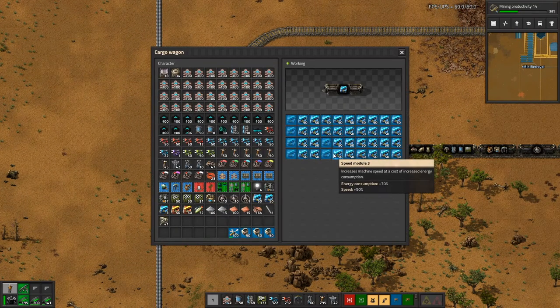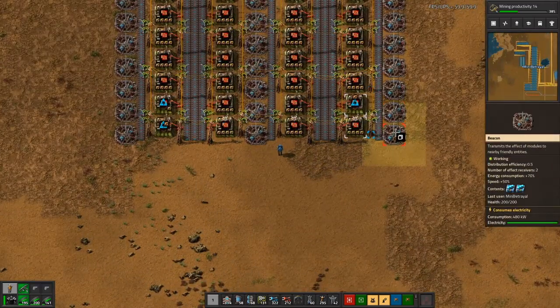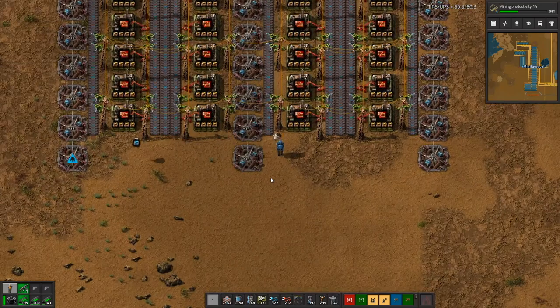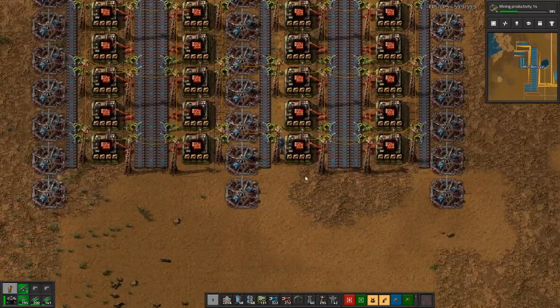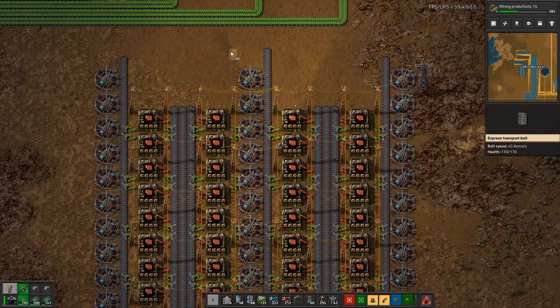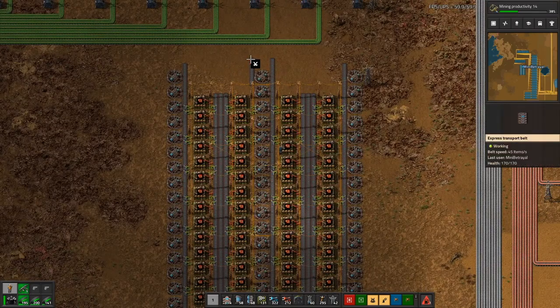I'll grab some more of these as well since we'll need to extend the beacon lines a fraction — just by one, so one there, one there, one there. I'll do a little tidy up: remove the extra belts at the ends that aren't needed, and we'll bring in the inputs and tidy up the outputs as well.